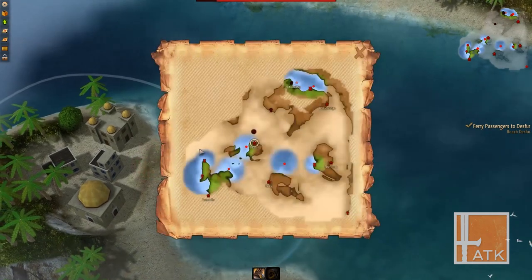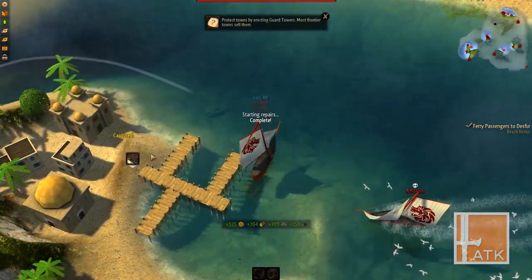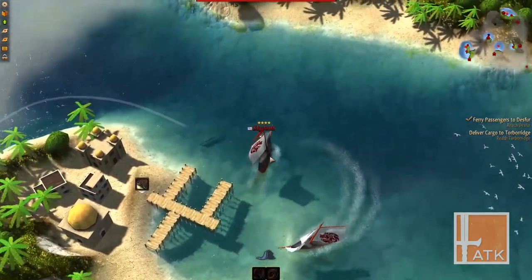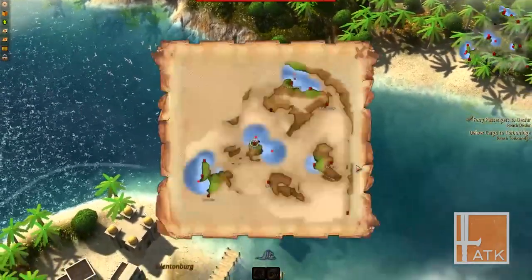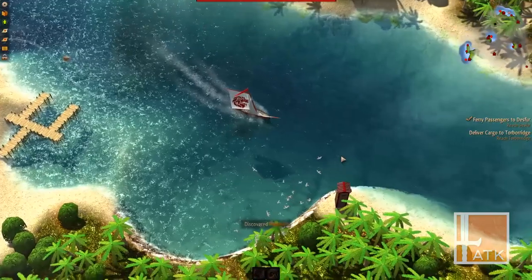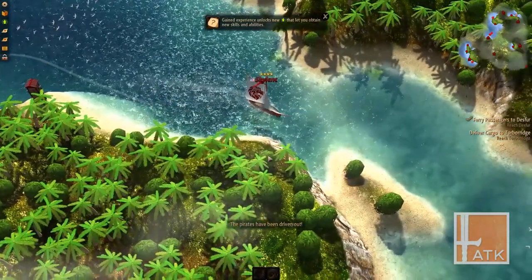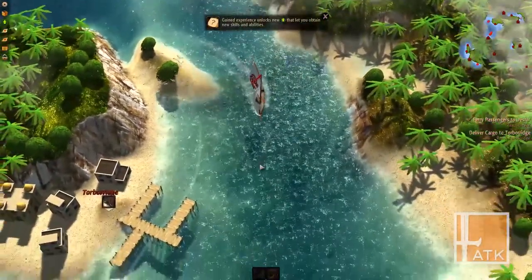Where are my other quests? I got this one at Desfer — I gotta go there. We got some more quests — can we just accept all the quests? We are out of cargo space. Ferry passengers to Desfer — okay, we gotta go there. And deliver cargo to Tor — yeah. So we'll go back around where we were. The pirates have been driven out! So we drove out the pirates from this entire area. That's fantastic — they were a thorn in my side for too long.